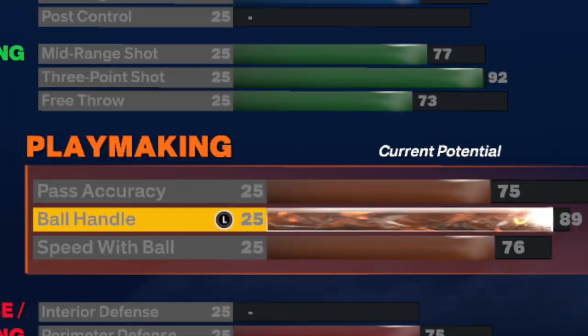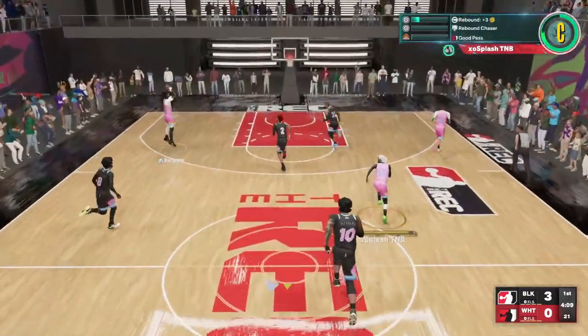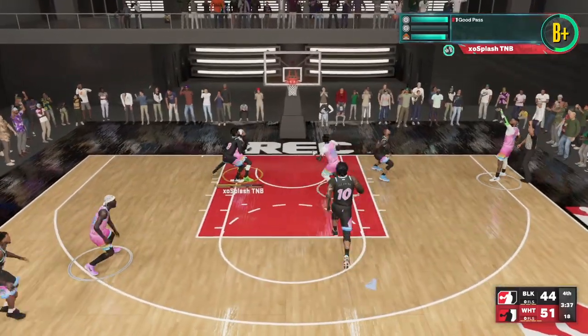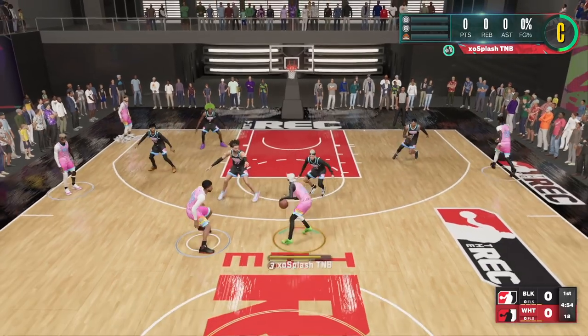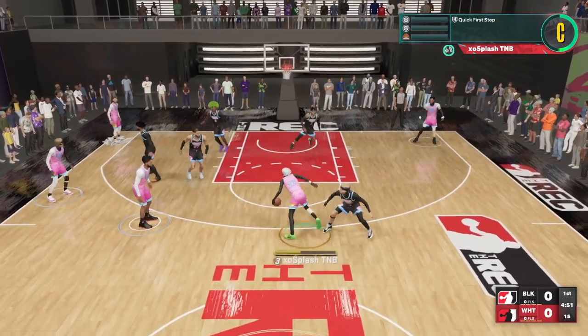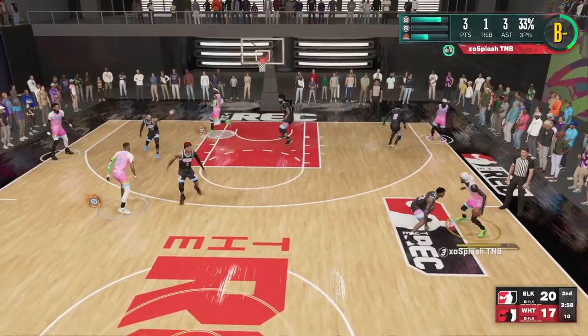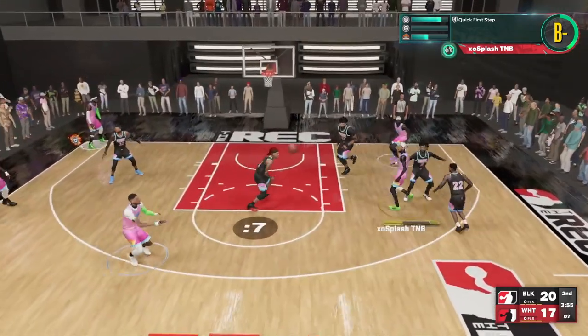For playmaking, we'll go to 89 ball handle, which is just enough for us to get Darren Fox and Tracy McGrady size-up along with quick first step hall of fame. For passing accuracy, we'll go with 75 so we can unlock LeBron James passing style, and 76 speed with ball for an extra plus one playmaking badge. I run needle threader at silver or bronze — it gets passes through tighter spaces faster and I definitely recommend running it.